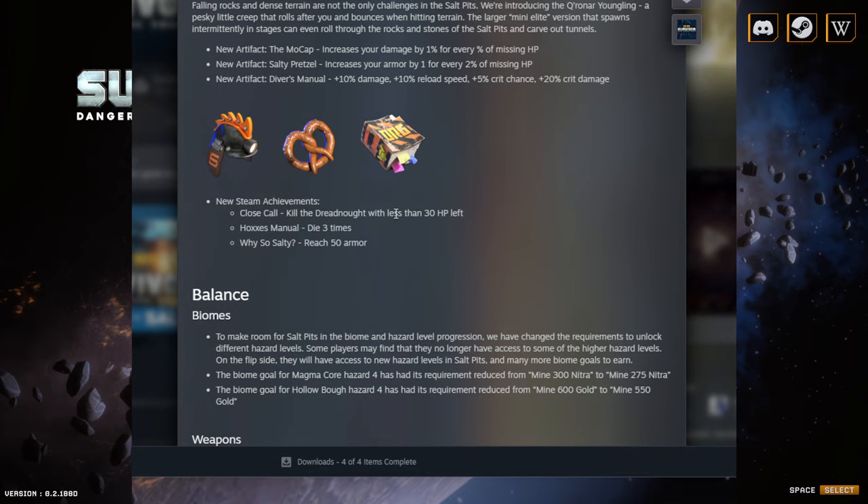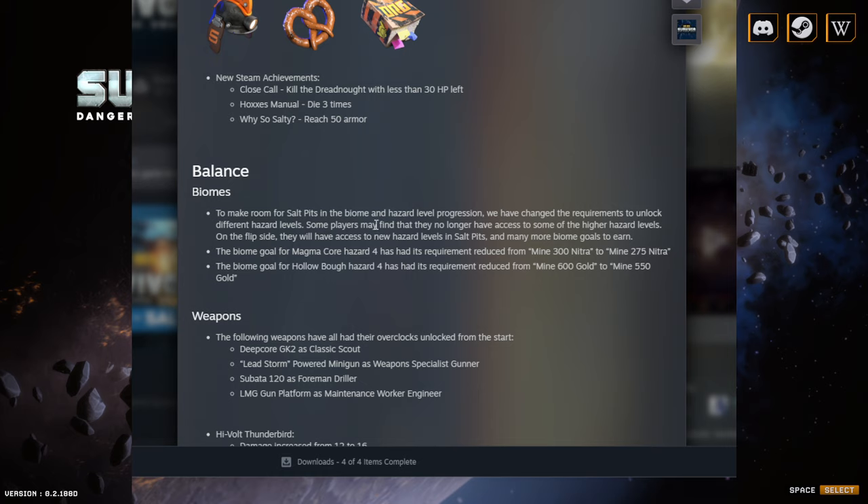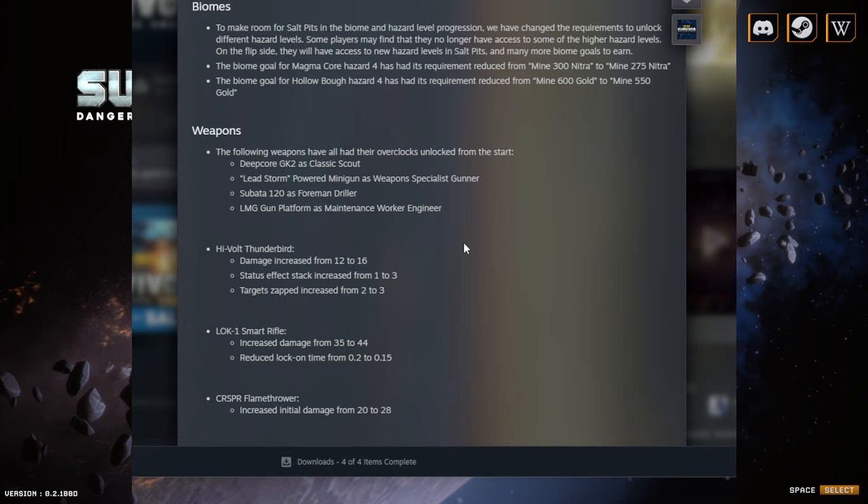They added new achievements: die three times, reach 50 armor, and kill the dreadnought with less than 30 HP. They also lowered the biome challenge requirements — a lot of people were struggling, so they dropped nitra to 275 and gold to 550. Additionally, they gave new players overclocks for the starting weapons right from the start, which is a nice quality-of-life improvement for beginners.